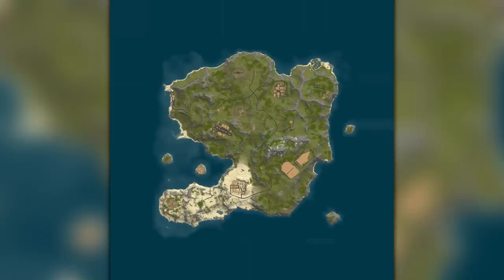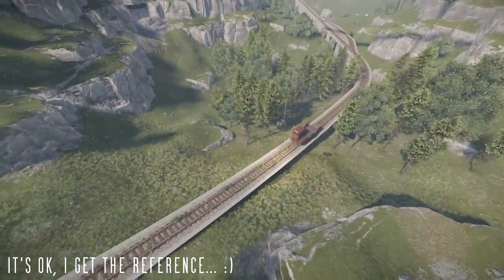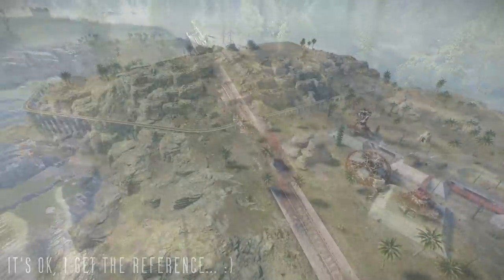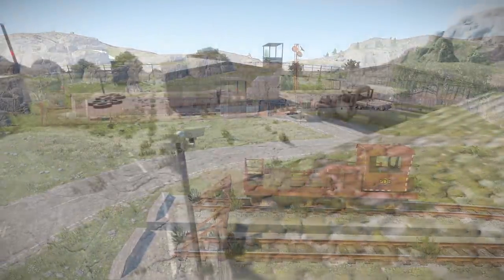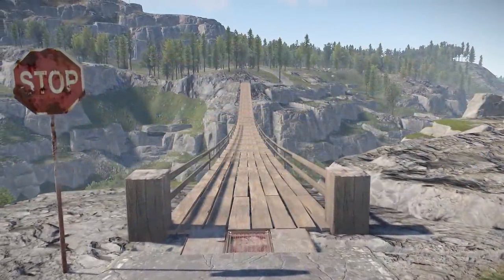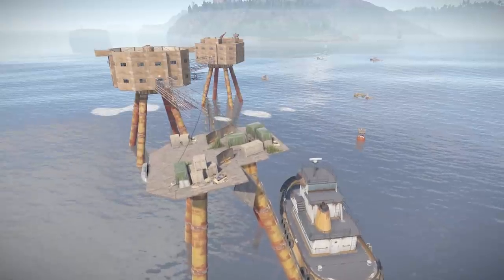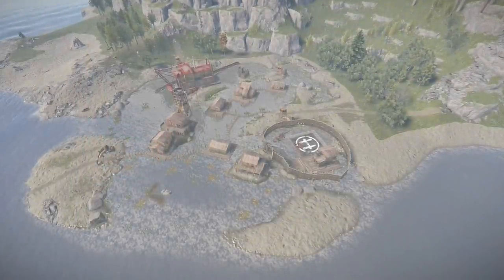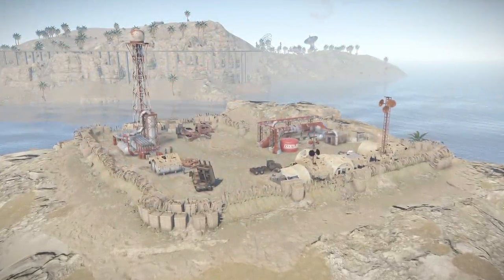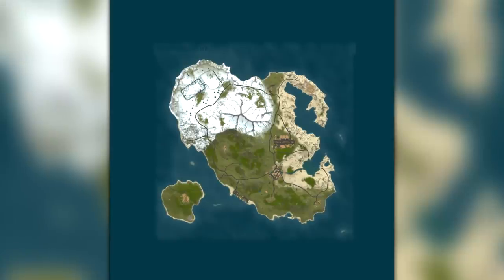The next couple of maps are both by Rob J. The first one is Shivering Sands, a 3.2k map which, despite the name, doesn't seem to have any cold biome on it. What it does have is an extensive above ground rail system which stretches all the way from the satellite dishes in the south up to the sewer branch in the north and over to a custom military barracks monument in the east. There's also the normal underground train network and a road network which uses bridges and tunnels to adapt to the custom terrain, so the island is very easy to get around. Other custom monuments include a cluster of Maunsell forts in the north east corner and an extended military tunnel network. There's no outpost here but there is a bandit camp right on the coast, and the desert military base is on an island in the bay, with a few other small islands around great for building on.